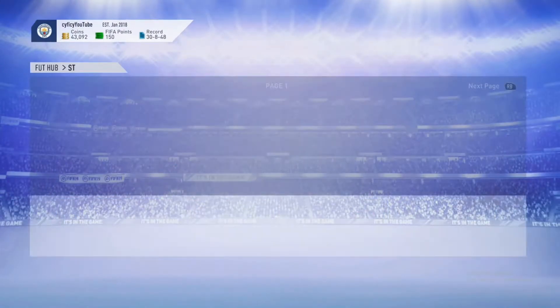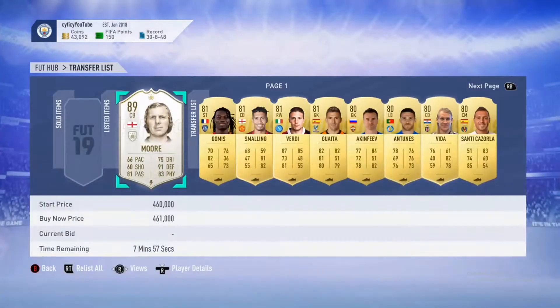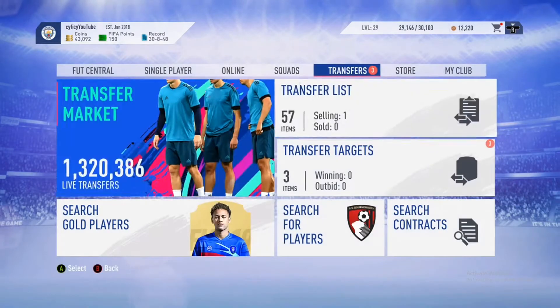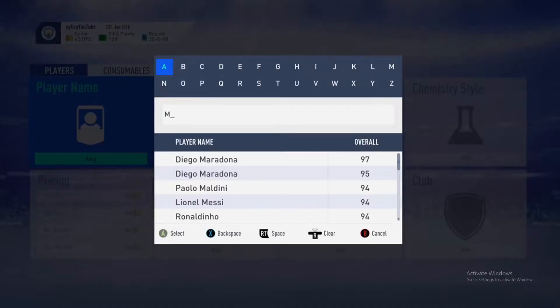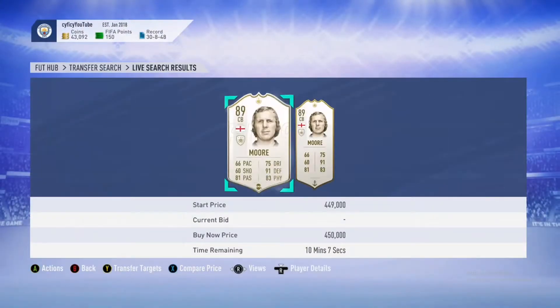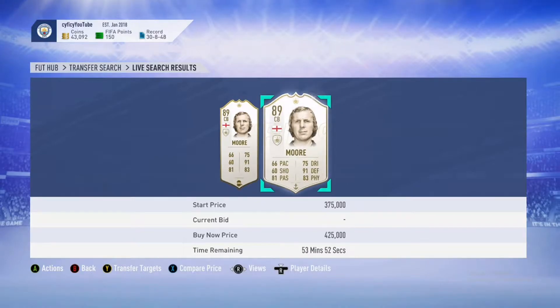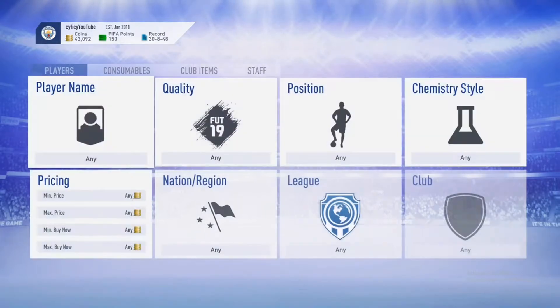I have some 83s on my transfer list. I bought Moro for 394k a couple days ago. Earlier today he was extinct around 425, so that should get bought, then 450 - I'm hoping to sell him for around 460.